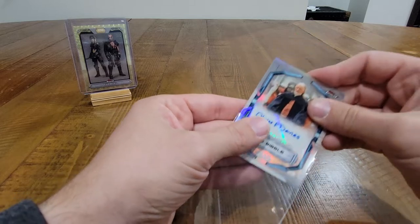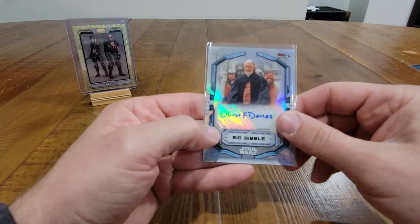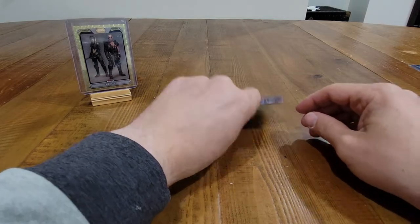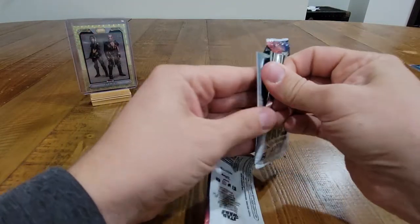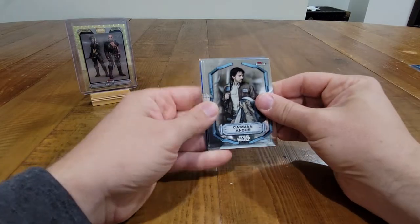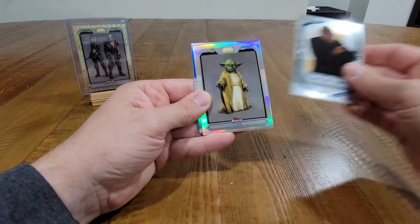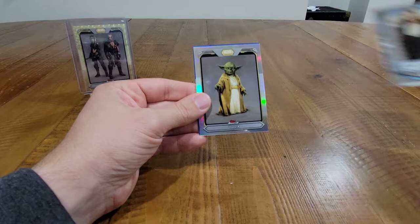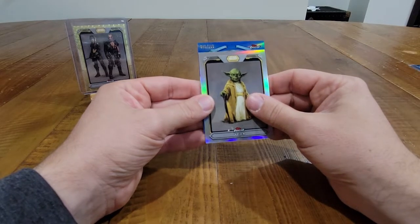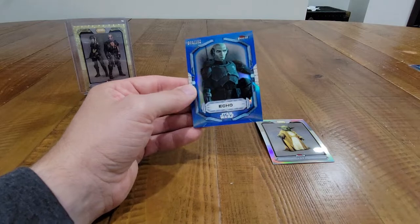Even Peel, Captain Phasma, Adi Gallia — there's our auto refractor: Sio Bibble and Ochia Bastoon. Oliver Ford Davies is Sio Bibble. Last pack magic — let's see what we can get. Come on color! We got some color at least, we got a blue. Cassian Andor, Dryden Voss, we have a Yoda High Republic refractor, Qui-Gon Jinn, and our blue out of 150 is Echo. Not too bad.